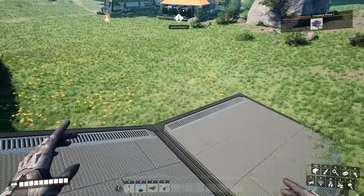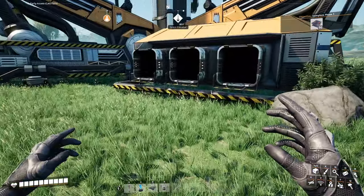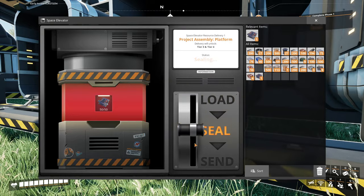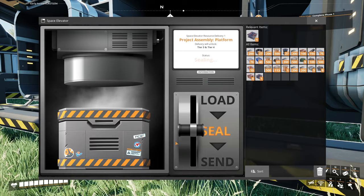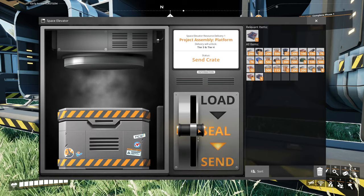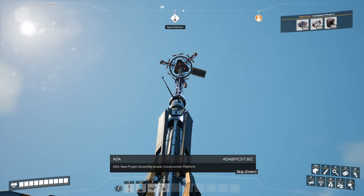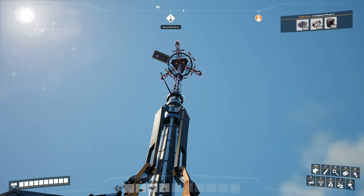Woo-hoo! You excited? Dude, hyped. Everything's going so smoothly. Do you just drop it in here? Oh, you can just drop it in there and click seal. Yup, it's going. It's going. I don't know where it's going. And set. I hope it's instantaneous. What's it doing?